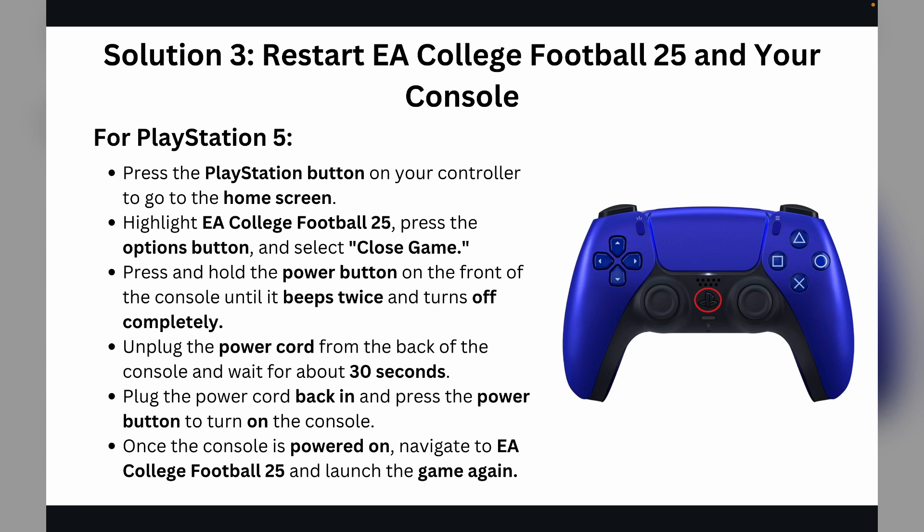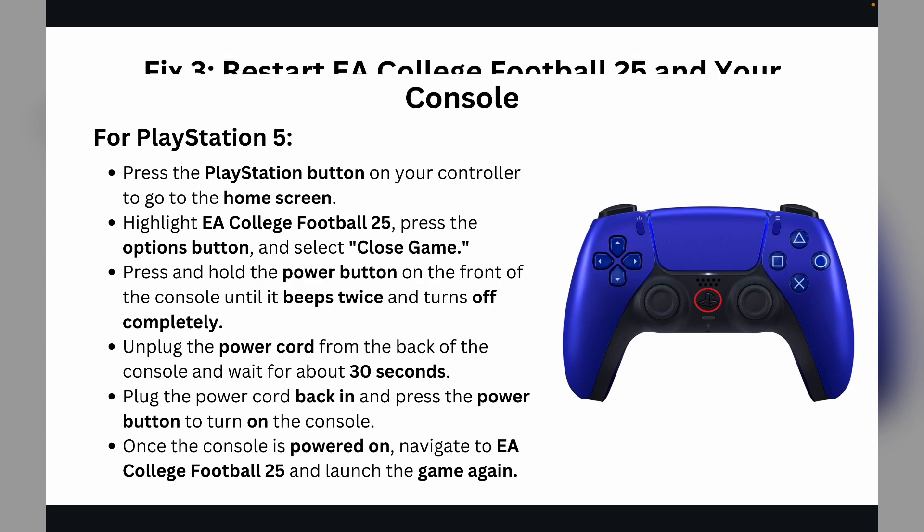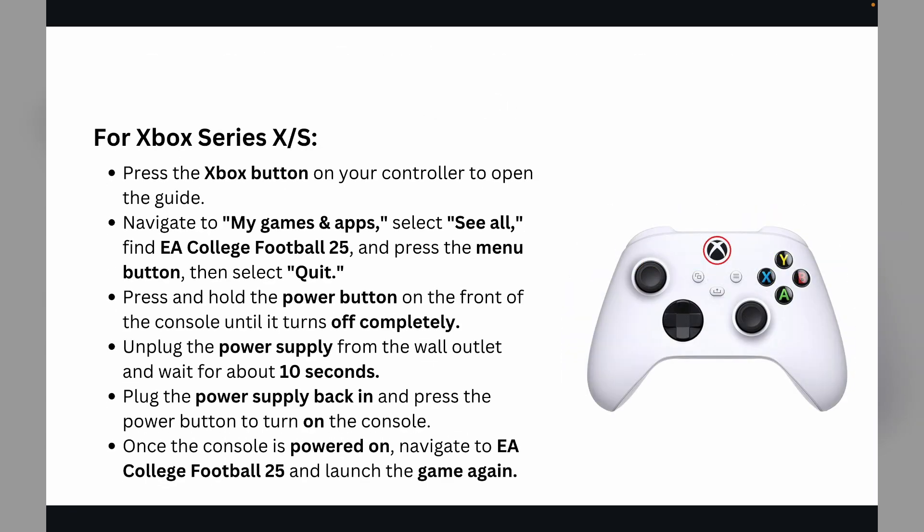For PlayStation 5, press the PlayStation button on your controller to go to the home screen and highlight EA College Football 25. Press the Options button and select 'Close Game.' Then press and hold the power button on the front of the console until it beeps twice and turns off completely. Unplug the power cord from the back of the console, wait about 30 seconds, plug it back in, and press the power button to turn on the console. Once powered on, navigate to EA College Football 25 and launch the game again.